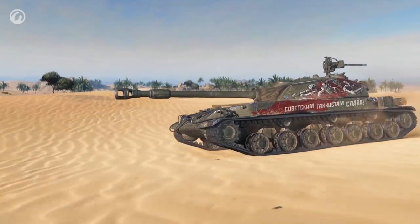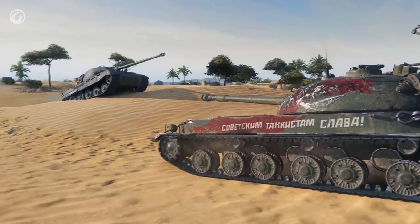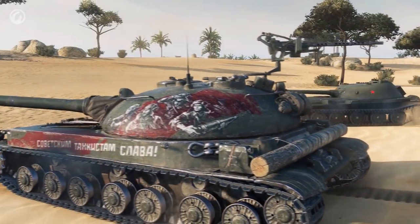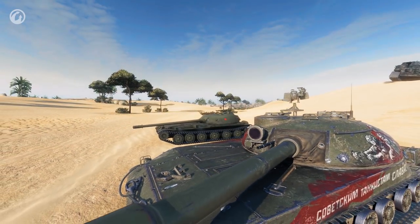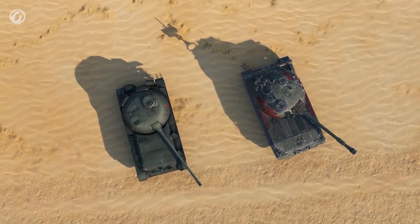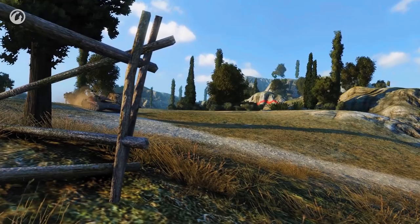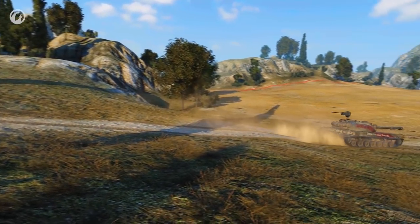The first thing you need to know about the STG—it's a Soviet medium tank. Naturally, when this topic arises, everyone immediately remembers the Object 416, until the moment when you see them side by side. It's like comparing a Beetle to a Bugatti. The difference is obvious. But let's not draw hasty conclusions—there are some similarities after all.